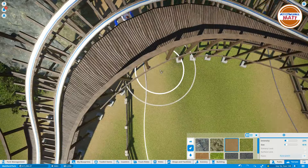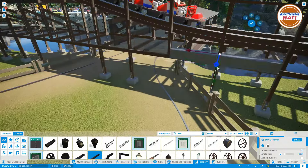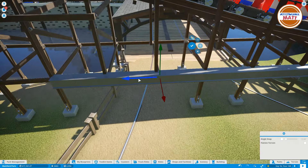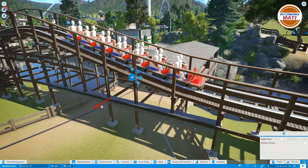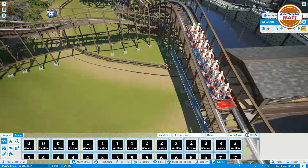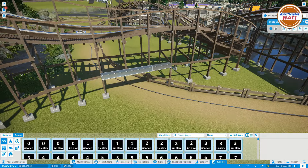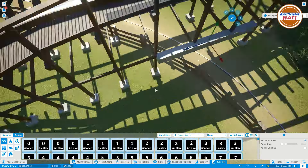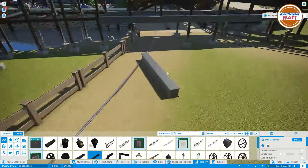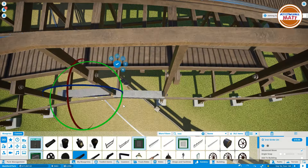We try to get some steel beams in for the parts where the wooden coaster goes over other elements — it just adds a nice bit of realism and is a simple thing to do. It was a little annoying on the curved parts but wasn't too bad overall. We get those in and then start working on the final turn for the wooden coaster with custom supports.